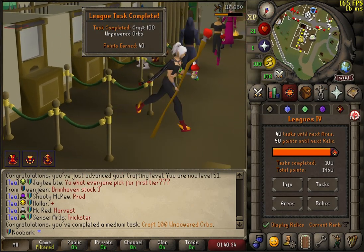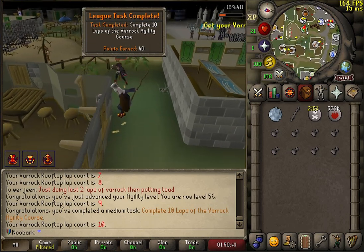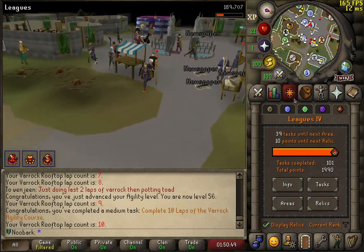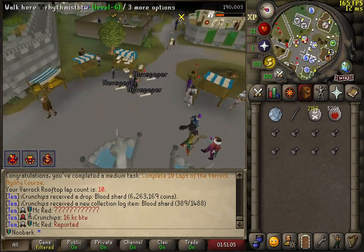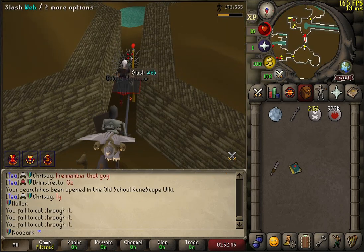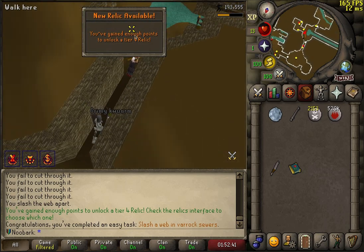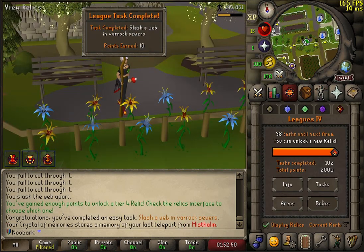Now I'm going to do 9 laps of Varrock. 10 laps of the Varrock course completed. I only have 10 more points for the next relic. What can I do that's really easy? I can go and slash the web in Varrock sewers — that's super easy. Tier 4 has been unlocked.